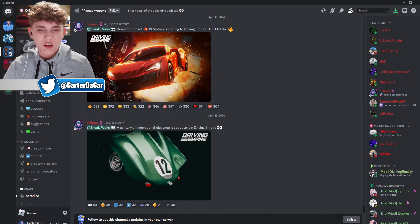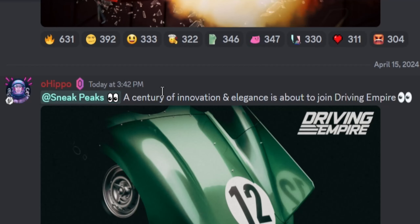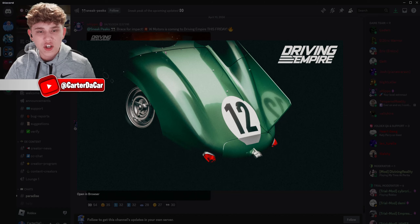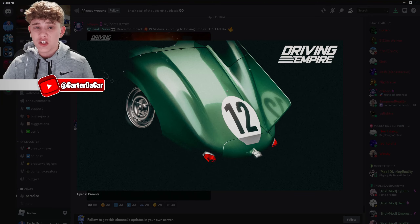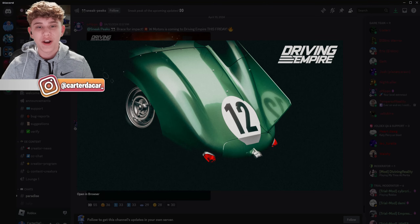Right here in the Driving Empires server, we can see this message saying: 'A century of innovation and elegance is about to join Driving Empires.' Then we see this car — it shows a green car with a giant fin and the number 12 on it. I don't quite know what this is yet, so I'm going to do some research and let you guys know what I find.